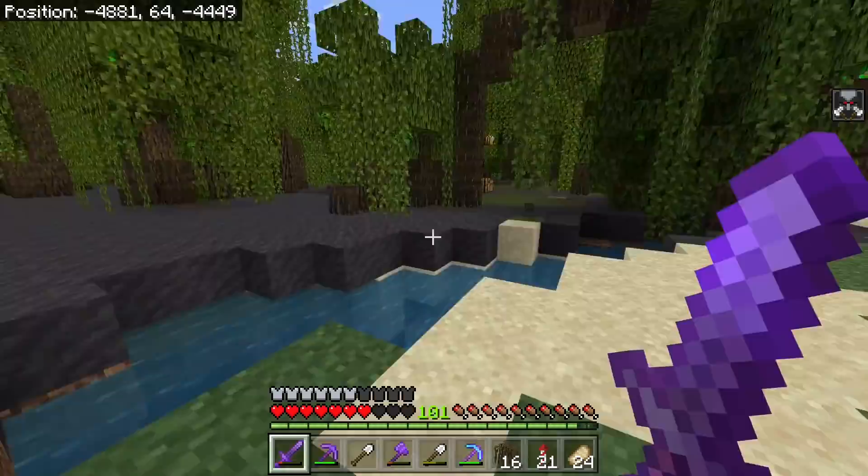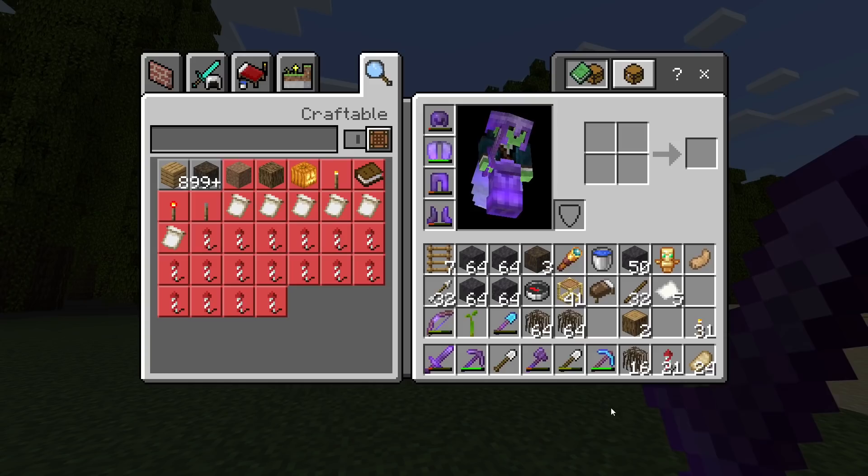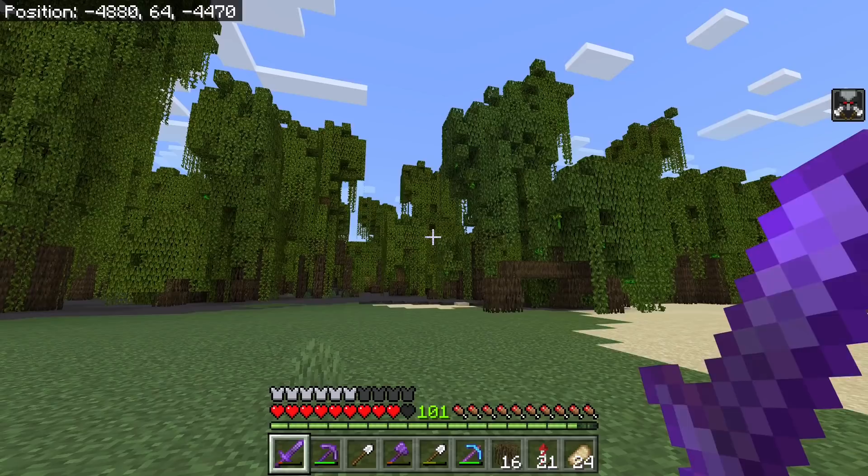Oh, got a few! Look at this place — this looks awesome, this is a big one. I got one sapling — I can grow this stuff at home and mass harvest it. It's just the mud blocks I actually need to be gathering. A little target practice — that's cool.